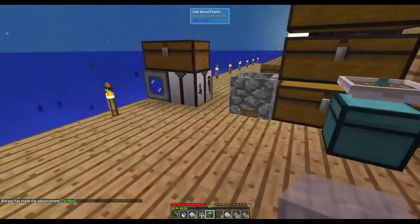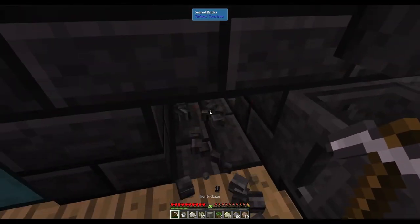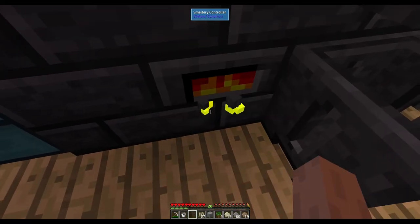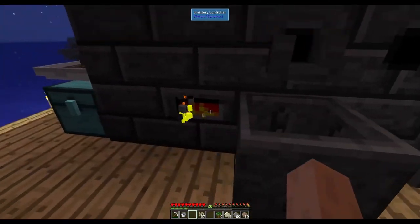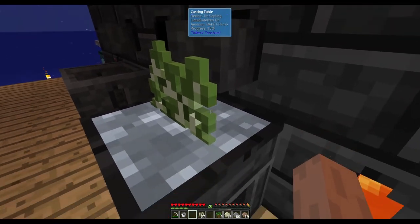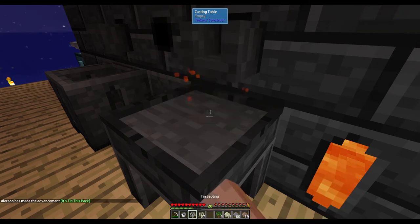Take the tin amber, make sure the smeltery is empty, and put the tin amber in. Get yourself a birch sapling, then pour the melted tin over the birch sapling. There we go — we've got our tin sapling.